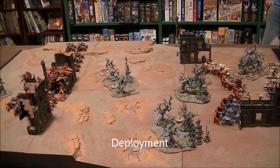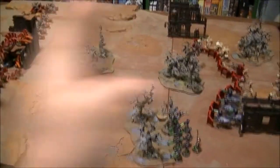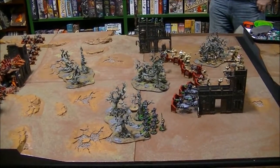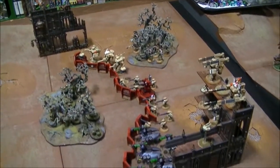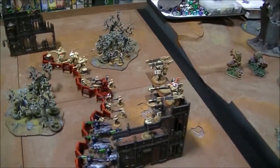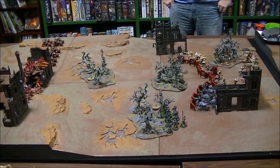Here we are after deployment. The mission is Big Guns Never Tire. There are five objectives: one, two, three in the woods, and one, two in the buildings. Mike and I kind of deployed everything on this half of the table towards where Adam and Brian were, because we don't plan on sitting still — we're going to be trying to roll over that way, and they're going to be trying to hold the line. We've got the bikers and the nids in a nice big red line, and everything hiding behind the defense line on this side — destroyers, fire warriors, battle suits, Kroot. The broadsides are in the building and a quad gun sitting right in the middle. Adam and Brian had the first turn, and night fighting is in effect.